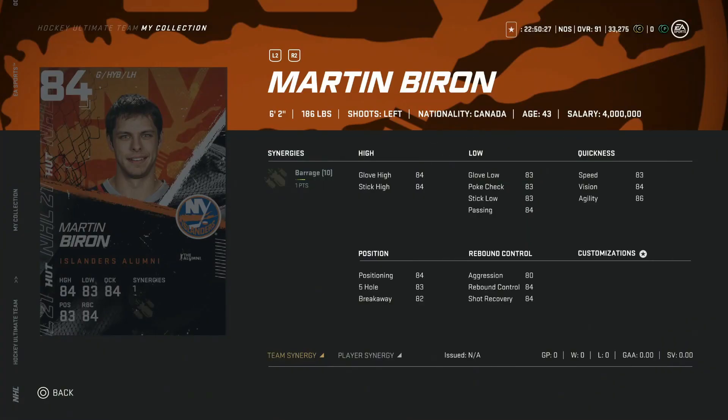Now on to the new Icon cards. It looks like Thursdays are going to be pretty regular for these releases. We'll start with the 84 Marty Baron. I'm not really sure on the team picks for this — when I think Marty Baron, I don't think New York Islanders. At 6'2", he's got 83 speed, which is kind of low. Positioning is 84. Everything is just kind of flat at 84 rather than having important stats higher. Barrage synergy makes this a tough call, so this would probably be a void for me.